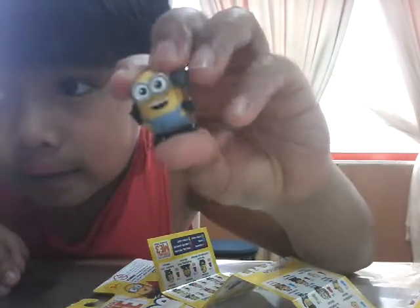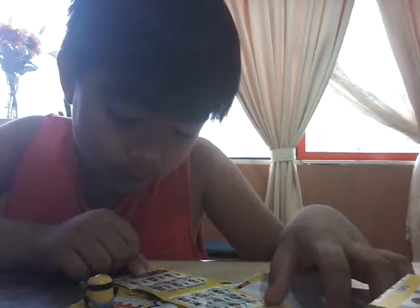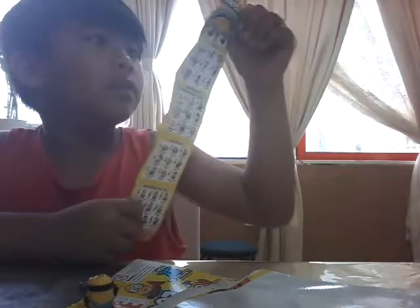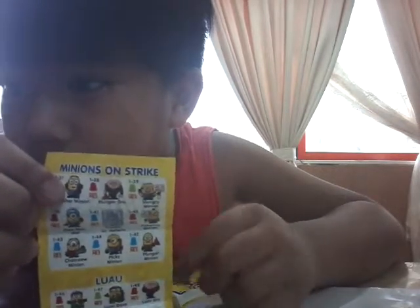Then the next one — what is he? He's right here, I'll get him out. Here he is — he has like a boulder thing in his hand, a stick boulder, and he can crush anything. Let's find him in the collector's guide. Here it is — it's the Masher Minion! There he is, the Masher Minion. That's the big one in the collector's guide and here's the real one.